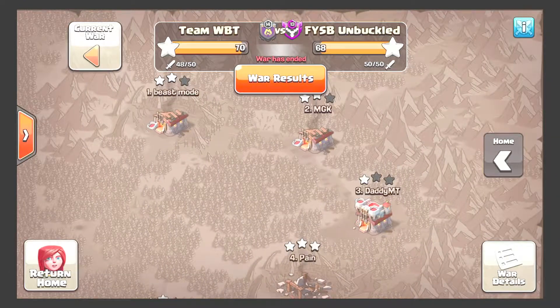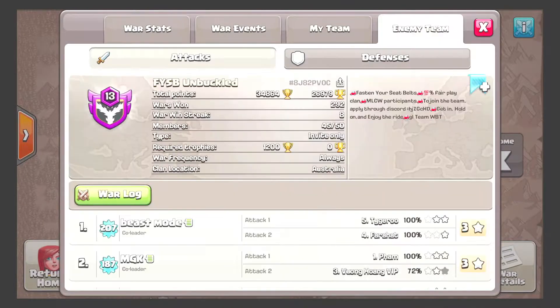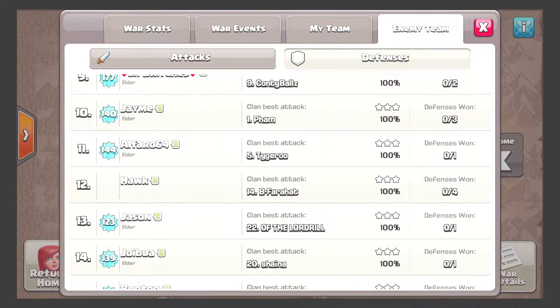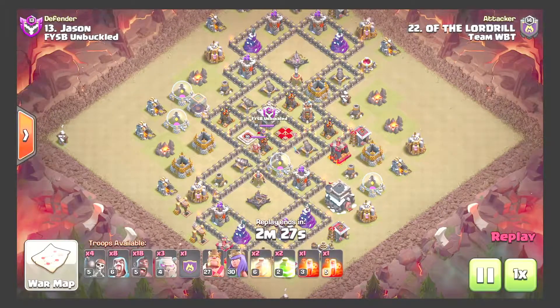We'll start off by showing two fresh Town Hall 9 hits at random. We'll go with 'Of the Lord' here — it looks like it's going to be a hard attack.